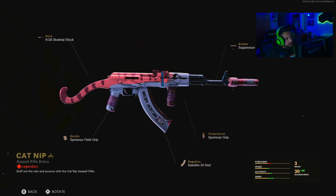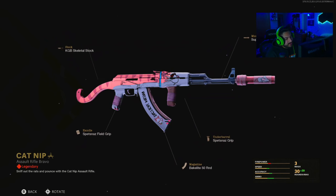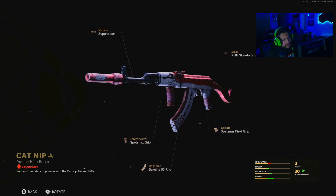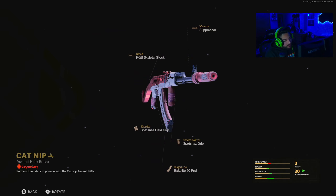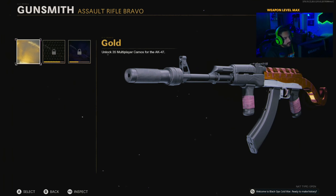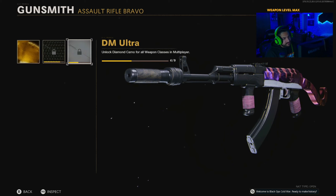You unlock this at tier 38 and you gotta buy the battle pass to get it — Tactical Meow. I think this is the most unique looking blueprint in this battle pass. The stock is literally a tail, the face is in the middle, and on the barrel you got a mouse. It's like the cat chasing a mouse, and you got 'Tactical Meow' on the mag. It's a cool looking blueprint — legendary blueprint. Firepower suffers a little bit, but speed, accuracy, and ammo are all increased. It's got a suppressor, KGB skeletal stock, Spetsnaz field grip, Bakelite 50-round magazine, and Spetsnaz grip. It's definitely something.